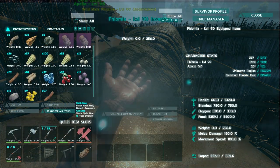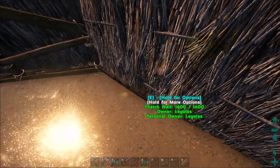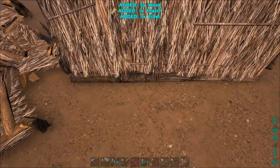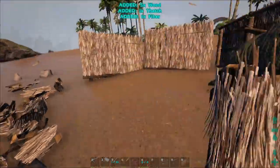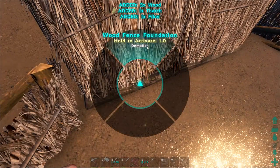I'm gonna break down this wall while we tame this, and get rid of this crap. I'm also going to look around on this island because this guy's gonna take a little bit of time to tame. I need other stuff too, because I haven't seen any trikes or anything like that.